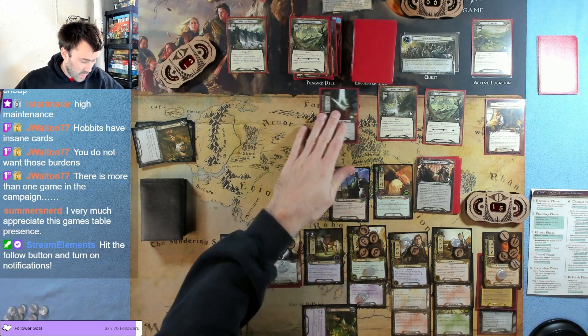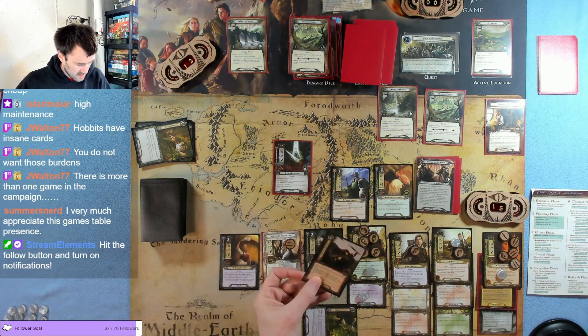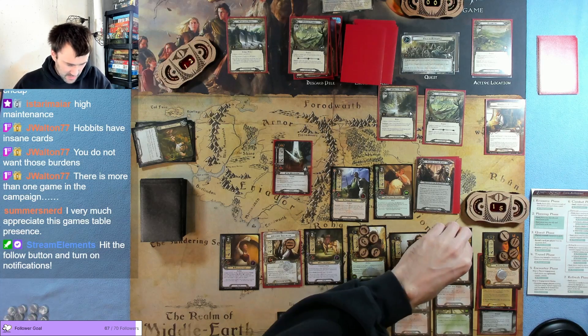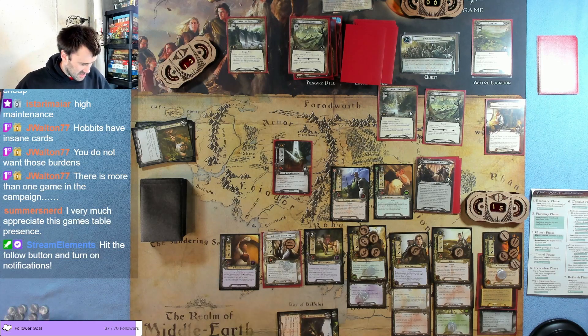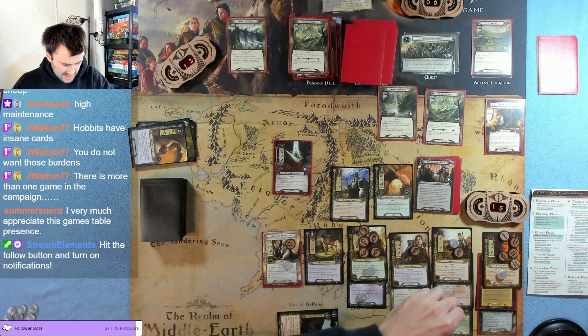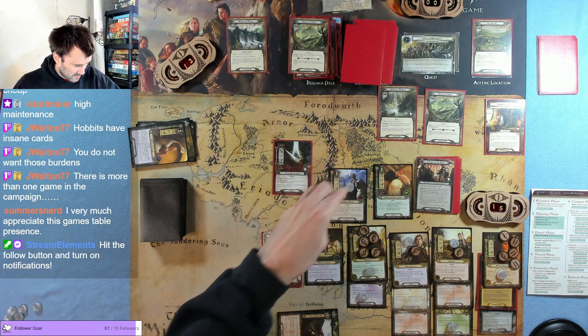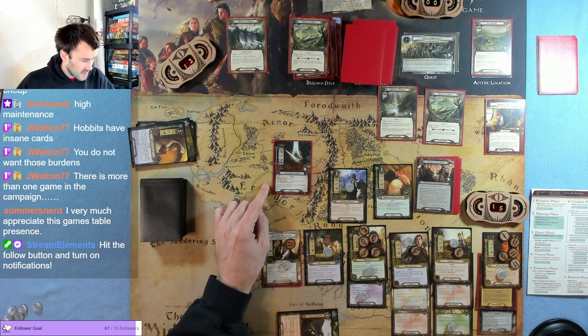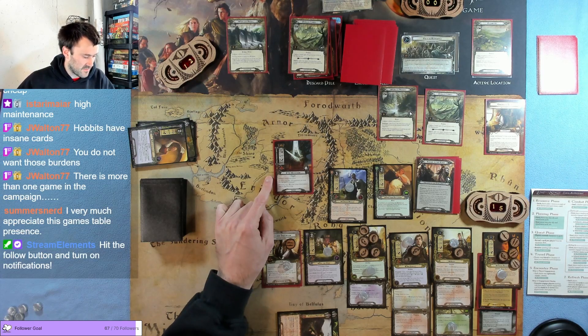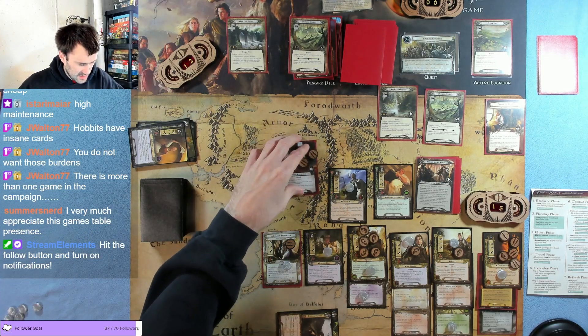We're going to optionally engage the Witch King — he does not get a shadow card because of Ithilmor. We get Sam ready, we draw a card. We fast hitch Merry. He's going to attack with six — we block with Rosie, which hurts, but Rosie gets taken out. Then damage-wise, Merry with four, five, six, seven, eight, nine, ten, eleven, twelve, thirteen — I miscounted by one so 13 minus five is eight damage. We were so close.